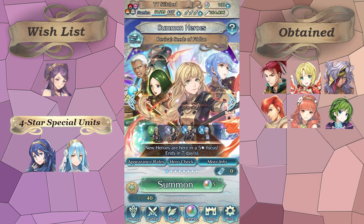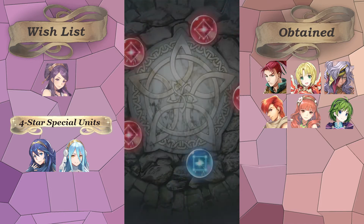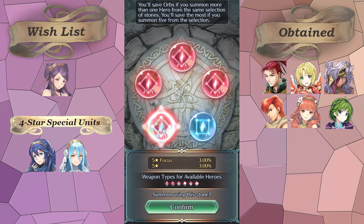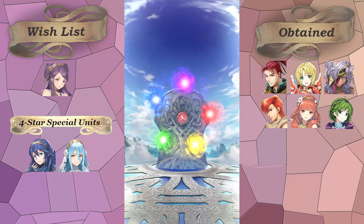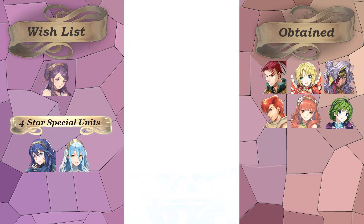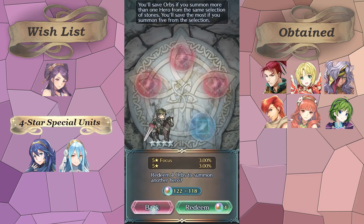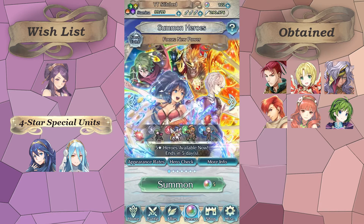Today we've got a New Power banner. None of these units interest me too terribly much — I've gotten a couple Cliffs, a couple Hobindis, and plenty of Kaze. The one I don't have that I might want is Tana, just because I don't have many Sacred Stones units and her refine is decent. But no luck — I always send Stahl home, so that's just four-star feathers instead of three-star feathers. How groundbreaking.